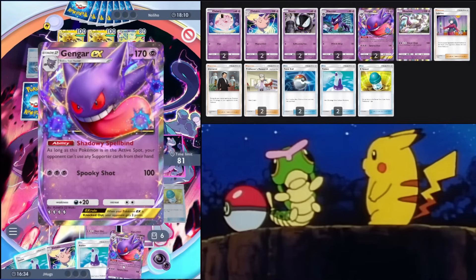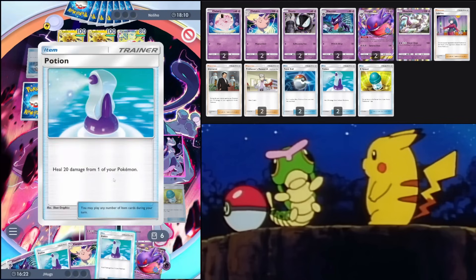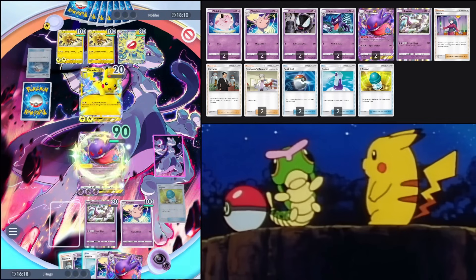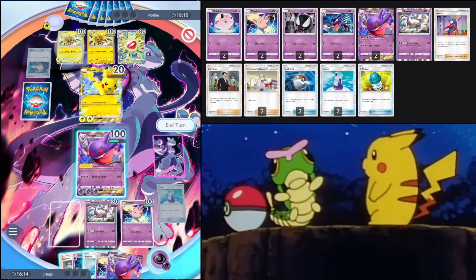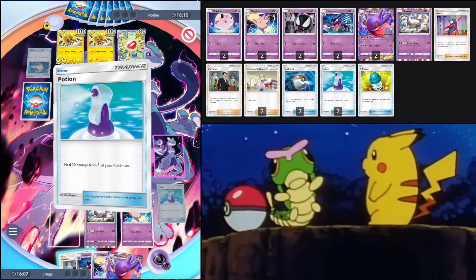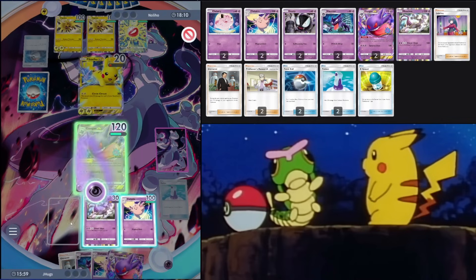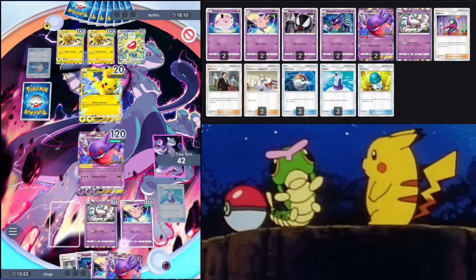I got the second Gengar but need the second Ghastly — four cards left in my deck, should draw it fairly soon. Let me double Potion the Gengar because Zapdos could kill it. Using both Potions on Gengar. They already used two Professor's Research unfortunately, but now they can't use Giovanni, Sabrina, or Surge. They've got eight cards in hand — they've got to be holding at least one of those supporters.